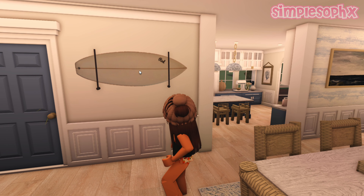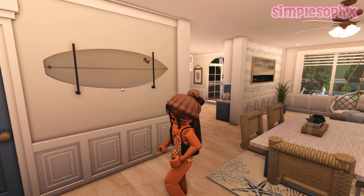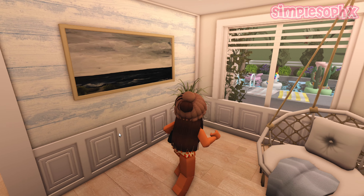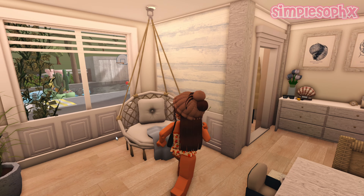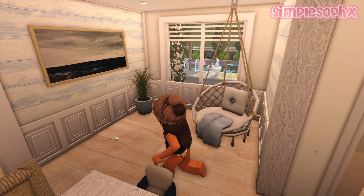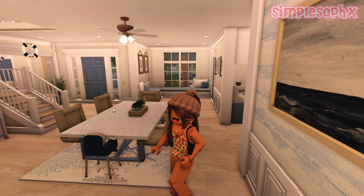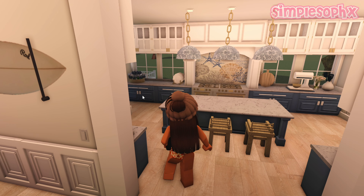Over here we've got my surfboard hanging on the wall, held up with some poles. As you can see, this wall trim is custom made — it's not too difficult to make so feel free to have a go at it. That's it for the dining room — not too complicated, a bit simple.